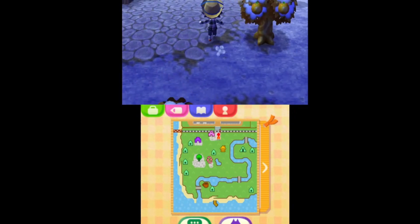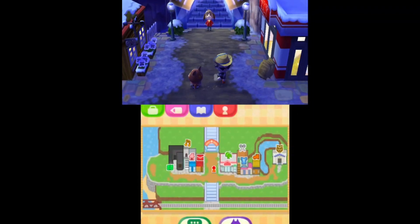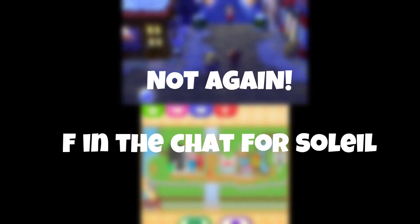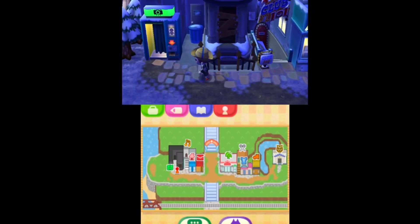That's the main town — let's head over to Main Street. Over here on Main Street, I have almost all the shops. Over here, we got the post office, Nook's Homes, Club LOL, and the photo area.